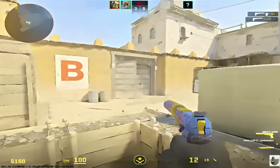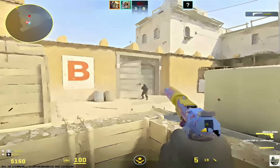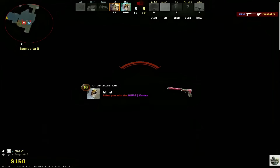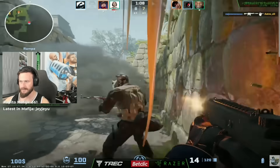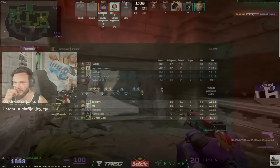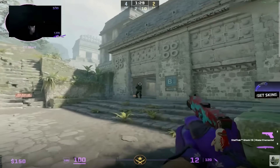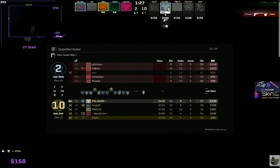Sure, you have the extra ADAD spam where people have quicker movement speed and can stop on a dime. But even when they're not moving, the act of simply aiming just seems so much more difficult in CS2. Luckily, we live in a time with AI, which makes it easier to research the topic. So here's what the AI says.